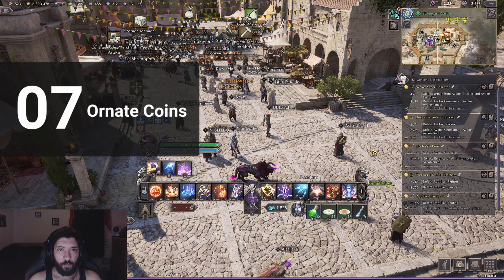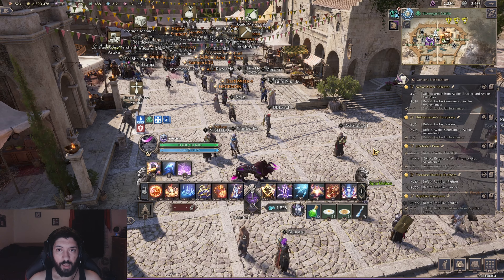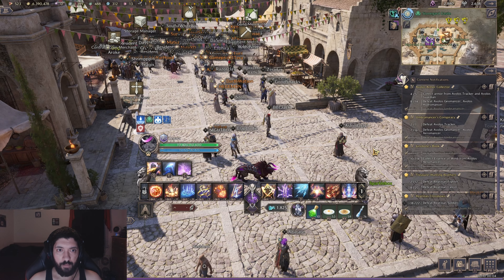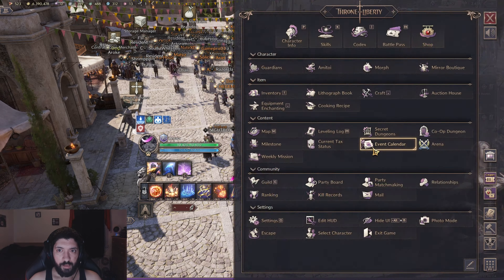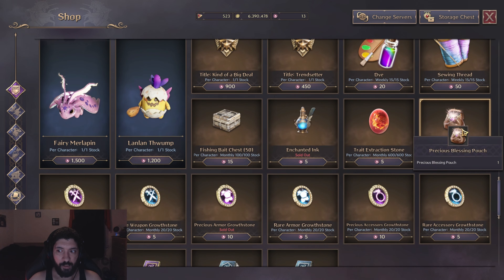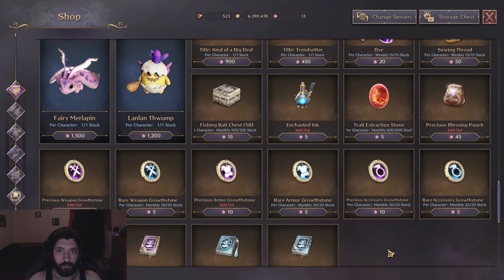Next let's talk about ornate coins. Ornate coins can be obtained from Twitch drops, compensation in the mail, and from discovering books out in the open world. These are very limited so spend them wisely. The most important things to max out every month if possible are the precious blessing pouches and enchanted ink. After that, take what you need in terms of priority — whether that's armor stones, weapon stones, accessory stones, or skill books.